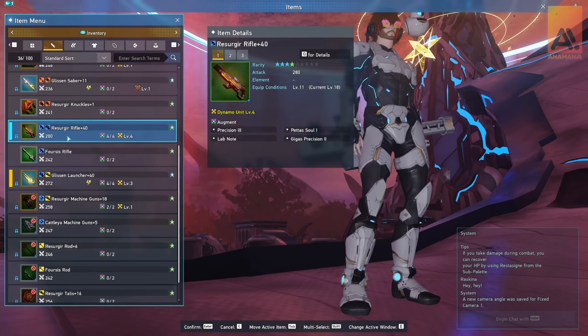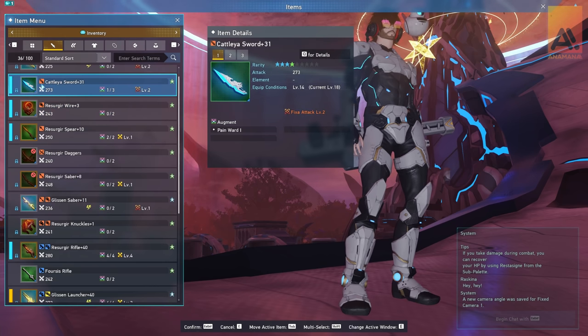It would be the same if I swapped to gunner — I get a 10% bonus to the twin machine guns — and I would also get it for rifle, so on and so forth. But any subclass weapons, any weapons that the subclass brings to the table, will not get that bonus. They don't get 10% less damage, they just don't get a bonus at all. My resurger rifle and glisten launcher are upgraded pretty highly, so they are still pretty useful. However, if I actually upgraded my hunter weapons, I would absolutely be using those instead, because I'd be getting basically the same damage but also with that 10% bonus added on top.